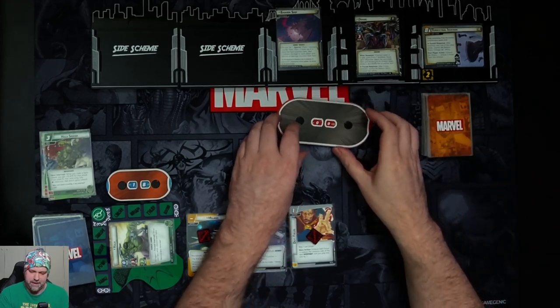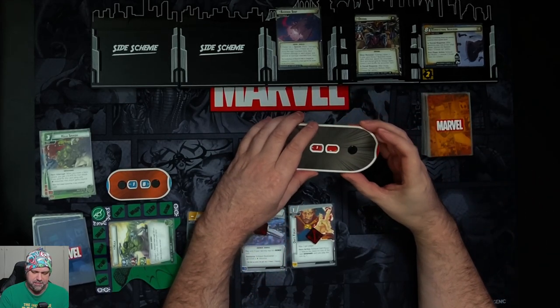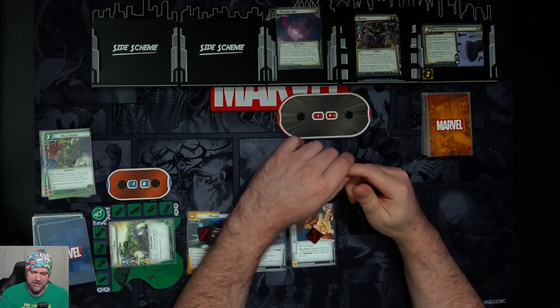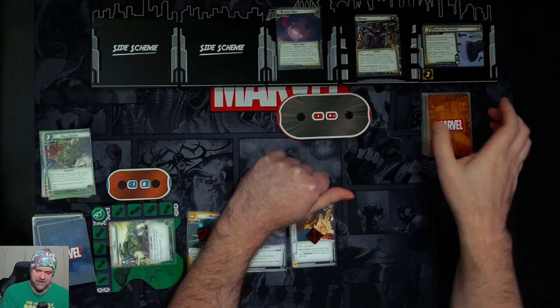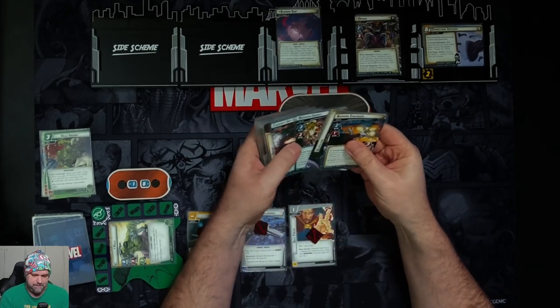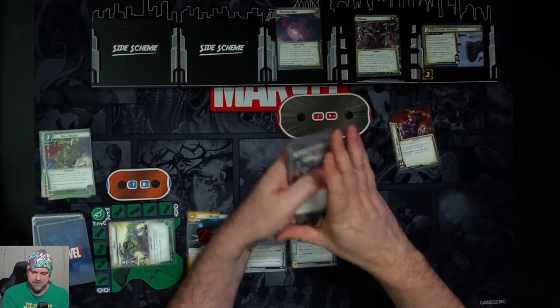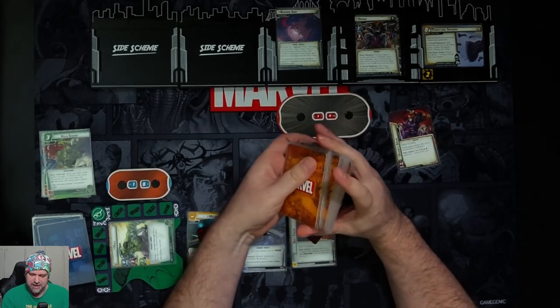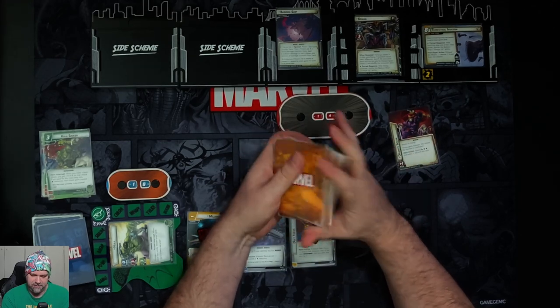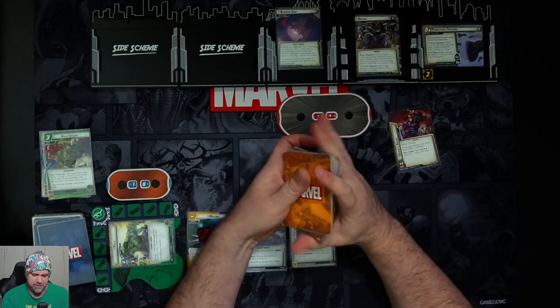One revealed. He comes in with 14 hit points. If Drang's Spear is in play, give him a face-down boost card; otherwise search the encounter deck and discard pile for Drang's Spear and reveal it and shuffle the encounter deck. There's his Spear. Attached to Drang, he gets Stalwart so he can't be stunned or confused. You can spend a Mental and two Physical resources to discard this card. It also gives him plus one attack.